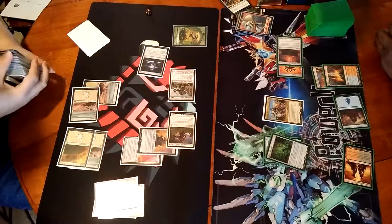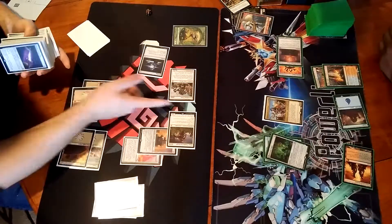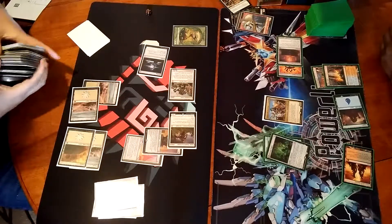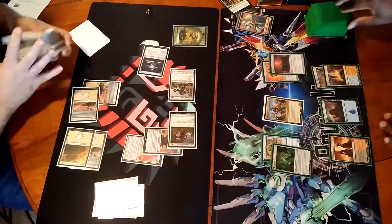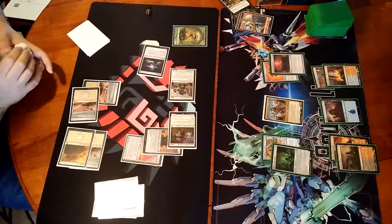Wouldn't that be eight? If it's a four? Seven. Eight gets three, four, five, six, seven. Doesn't that have double strike? And that double strike should take 14. Okay, go ahead. Draw. And more lands! That's just the story of your life today.